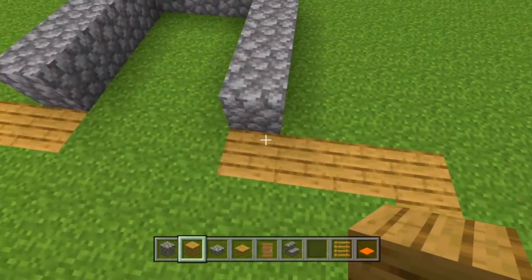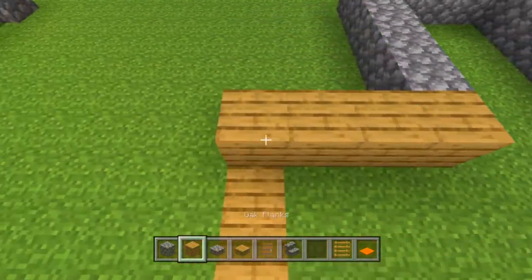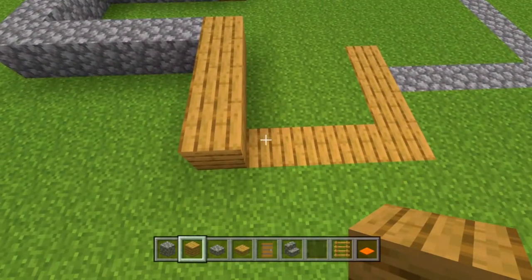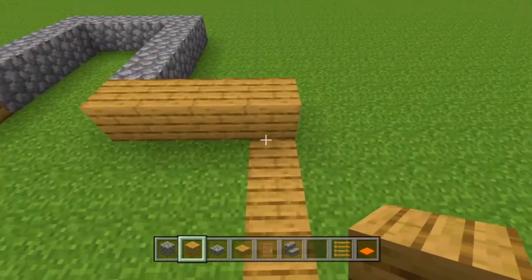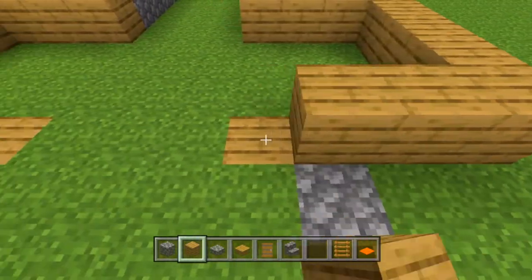Now that we've got that, we're going to go on each side and just place down four oak planks. Then off of each of those oak planks at the end, we're going to place down four off of each of those. We'll go do that on the other side as well, and then off of each of those we will place down three more.